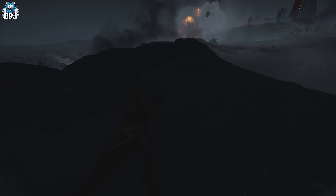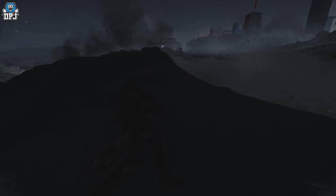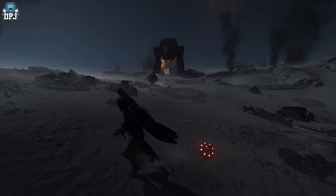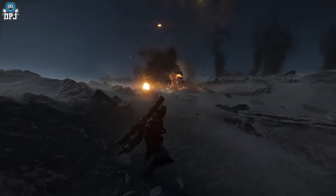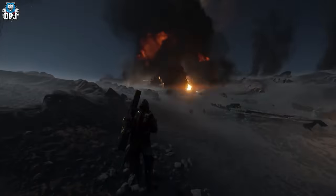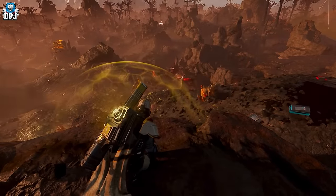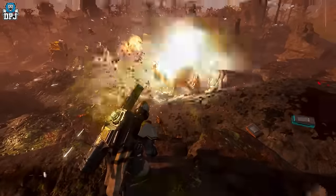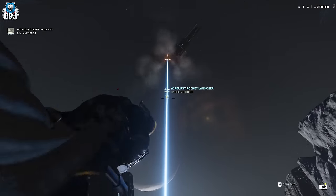Although the anti-tank mines do take out larger targets with serious force, it's said they actually need a heavier enemy to trigger them. I can't confirm this myself as I haven't tested them in game yet, but from what I've read from people who have, they require a heavier enemy to stand on before the mines go off. Keep that in mind.